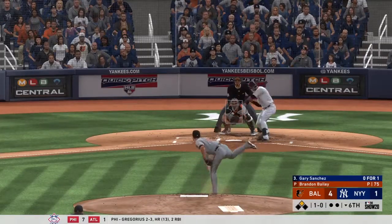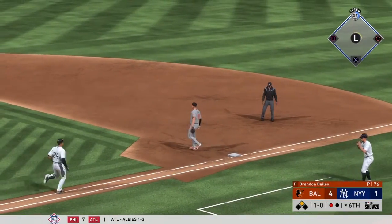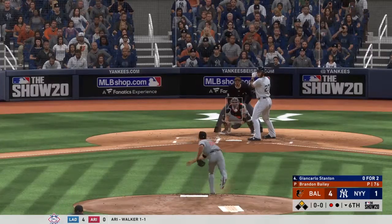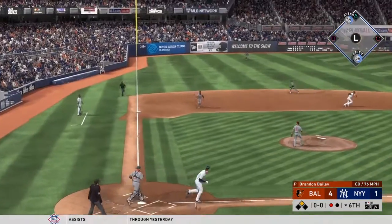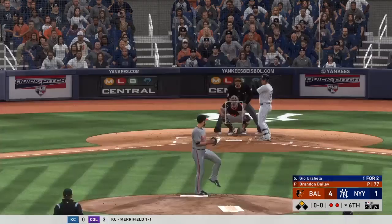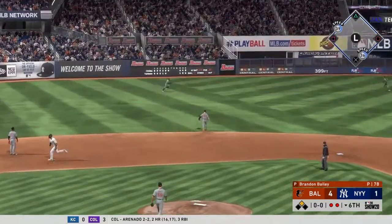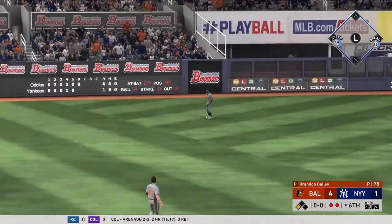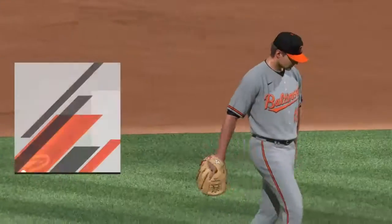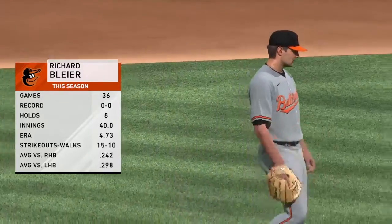Now the 1-0 pitch — hit hard to third, Alberto fields it cleanly, throw to first is in time for the first out. First offering on its way — weakly hit to third, Alberto has it, and that's the second out. Fly ball out toward left center field, left fielder giving chase — he's there to make the play and that'll retire the side. Richard Blyer gets the call from the pen to take over on the mound and start the home seventh.